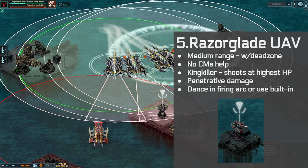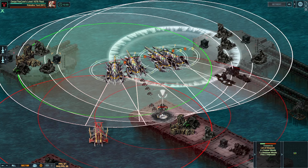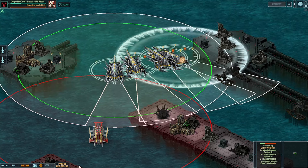Interestingly, the Razor Glade UAV has Kingkiller. Watch here — it shoots at the ship with the highest health, does an absolute ton of damage, then switches to the next ship with the highest health, and then the next one. That's something to be aware of, and is potentially something we could exploit.